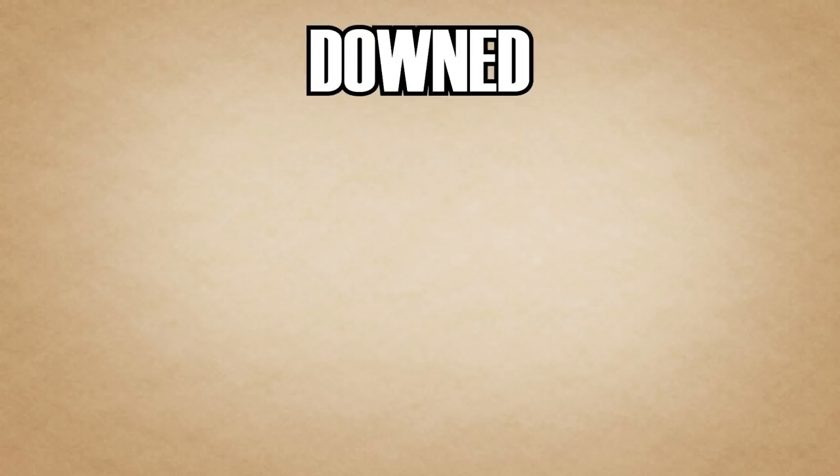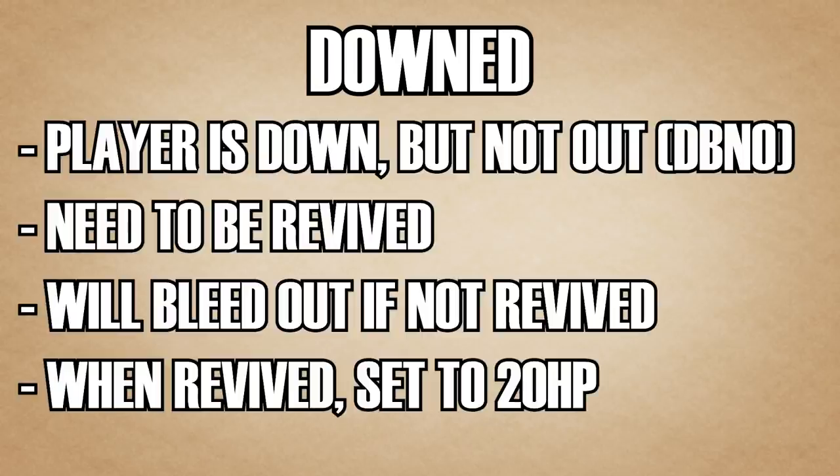The next term is downed. When someone refers to an operator as downed, they mean they're in the downed but not out state. This happens when you take enough damage to deplete all your health but not enough to fully kill you. In this state, operators can't fight back — they can only crawl around or bleed out slowly. An ally can revive them, otherwise the operator will bleed out and die. When revived, the operator is set to 20 HP.